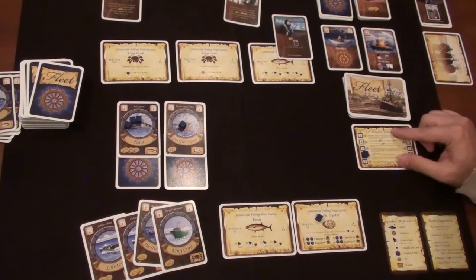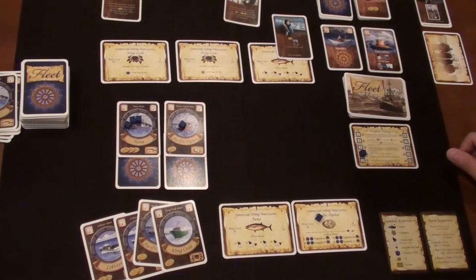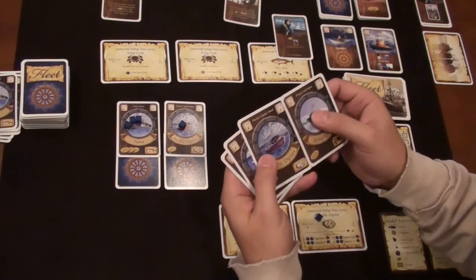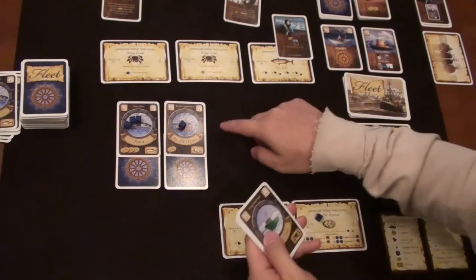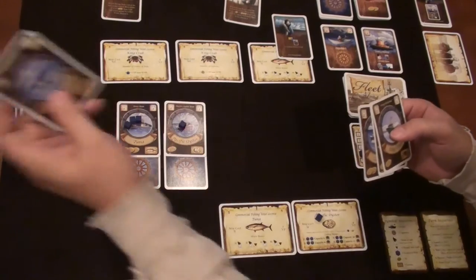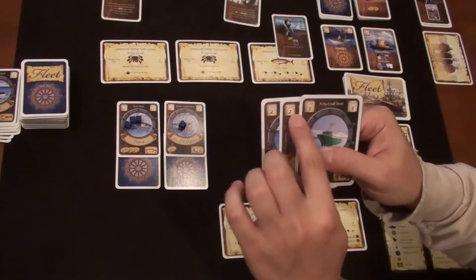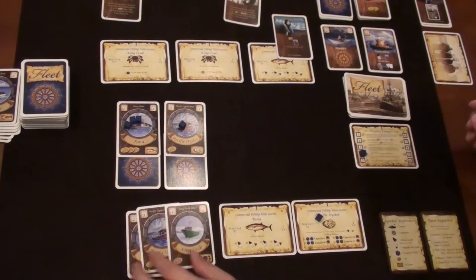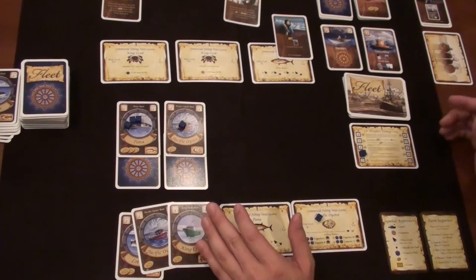Round four, auction phase. I only have five bucks to spend. I also realized I forgot to pay two bucks to launch that ship last round — paying a lobster card now. The cost to launch is listed up top. I clearly don't have enough money to bid on anything so I'm going to pass.